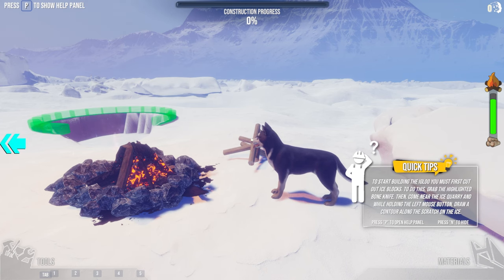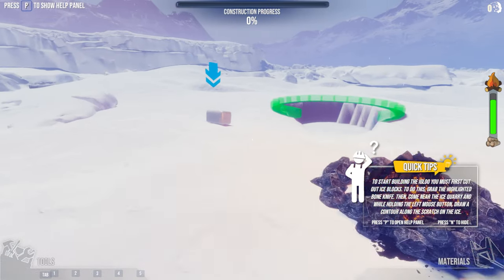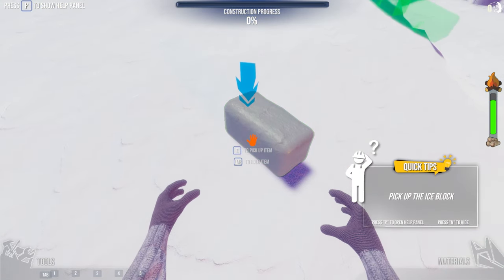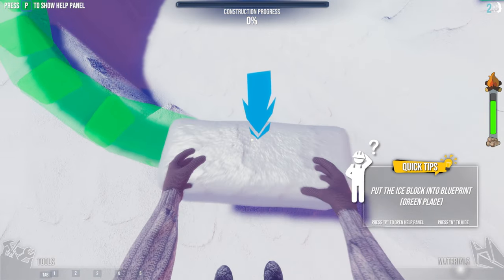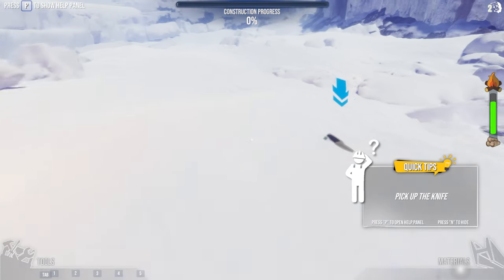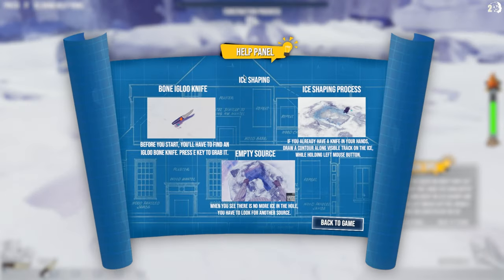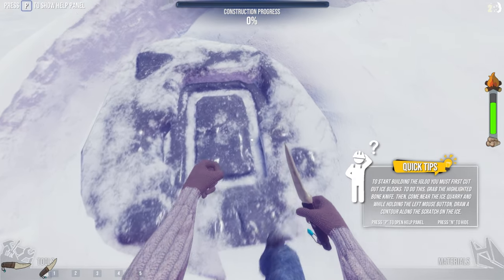So these are called snow bricks. We have to pick them up individually — press E to pick up and left mouse button to build. Pretty easy. The help panel explains: before you start, find the igloo bone knife. Press E to grab it. When there's no more ice in the hole, look for another source. Draw a contour along the visible track on the ice while holding left mouse button.